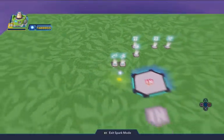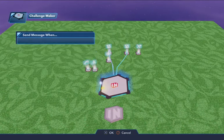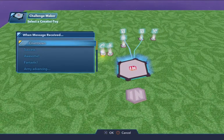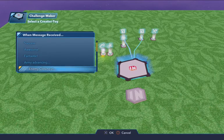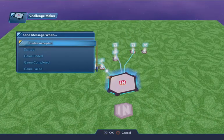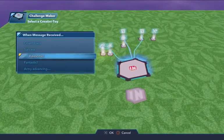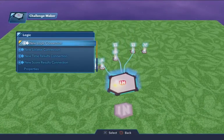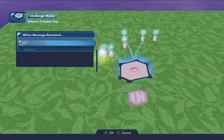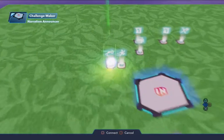For these two narration tools, new logic connection: whenever the game is started, we'll say 'Countdown — Enemies Closing In.' New logic connection: whenever the game is completed — 'Awesome.' New logic connection: whenever the game has failed — 'We've Been Defeated.'